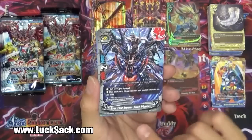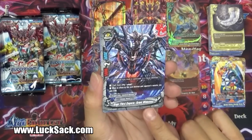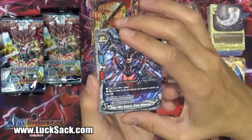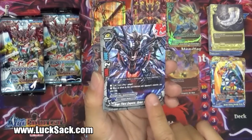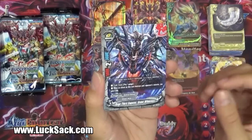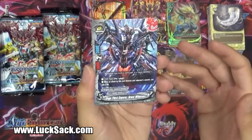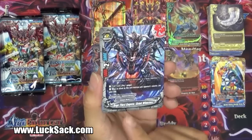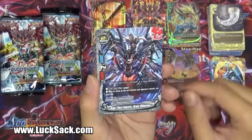We have Rage Thirst Emperor Grand Wilderness - this is a hundred demon, Ancient. Pay one gauge. When an attack by this card destroys your opponent's monster, you gain two life! That is nasty. It's a size two, so it's a Dragon Lord. Maybe there are some new techniques to the whole Dragon Lord build other than the Seeker with this one.